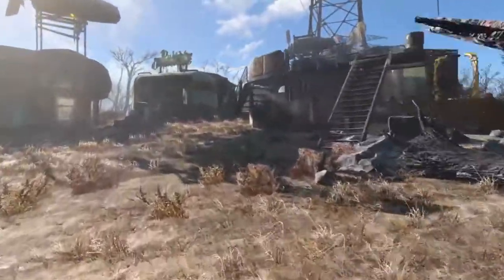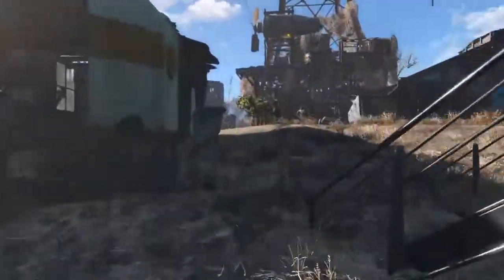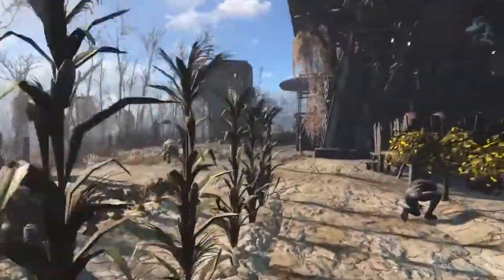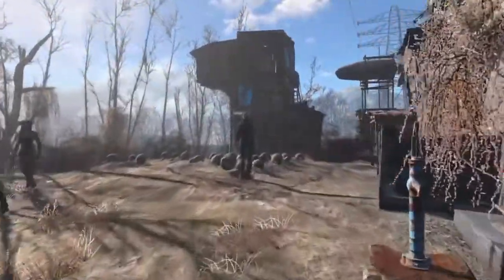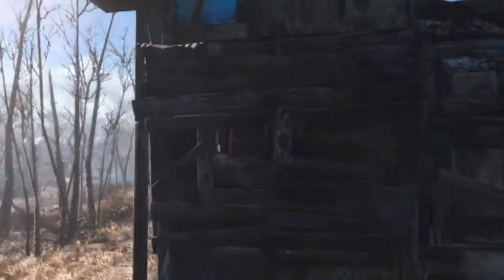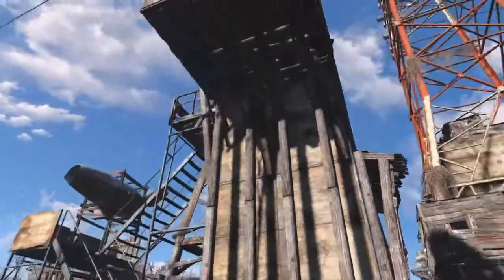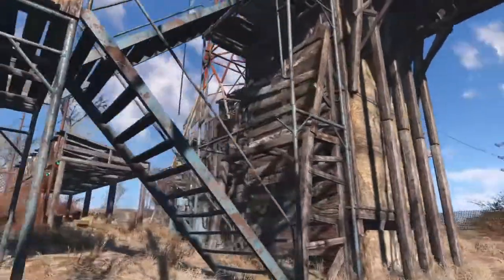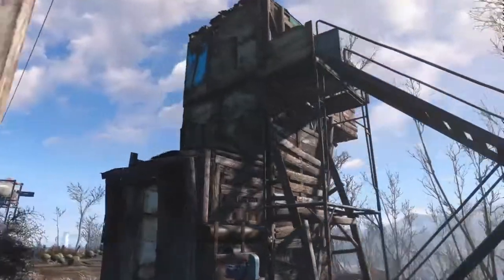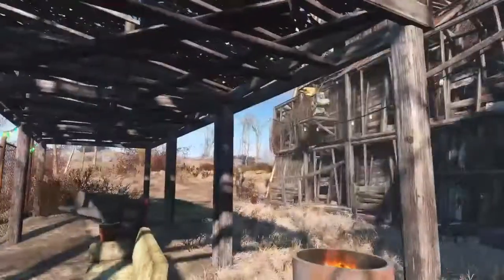Now we'll go over to the other side of the settlement. You'll notice as we walk through here there's a lot of different crops — I changed the farm quite a bit so that the Aberanthys would have quite a few more variations in crops. And then this is a tower that I built for McCready. He's from the Gunners and he's got a rifle, so I figured he'd be good to have his own little sniper tower, a little post on top of his house.